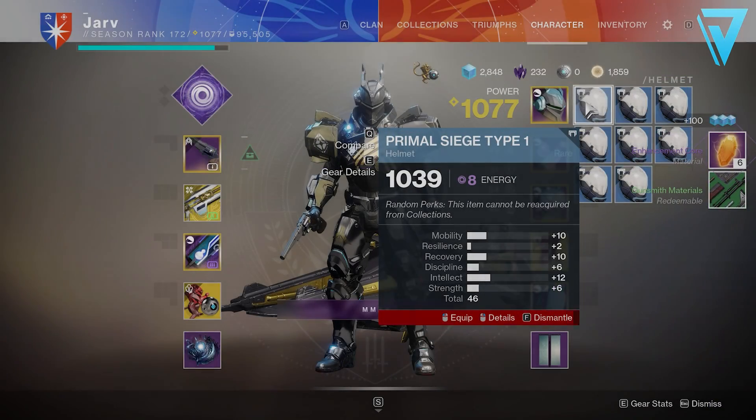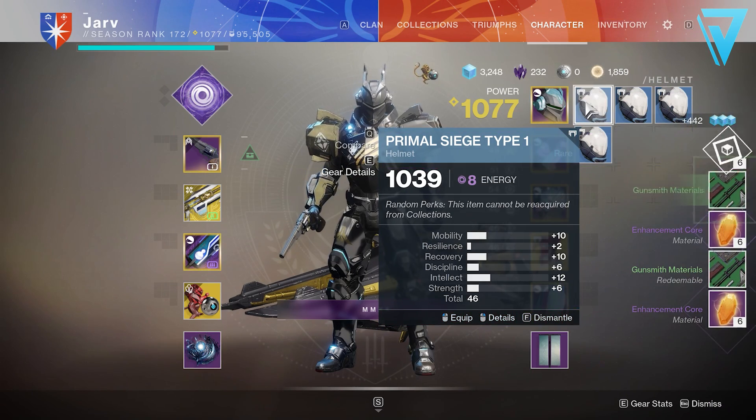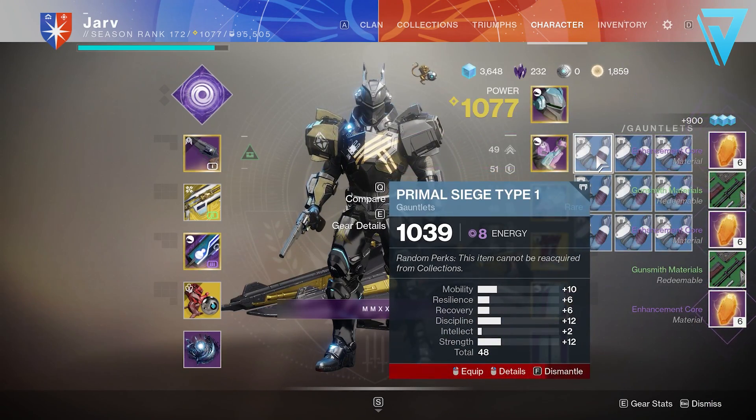What is up guys, Jarv here back today jumping into Destiny 2. In today's video we're taking a look at an insane way that allows you to double your enhancement cores. If you've been farming out this week's Grandmaster Ordeal and have completely filled out your inventory of Ascendant Shards and Enhancement Prisms, then I'm going to show you exactly how you can also maximise your enhancement cores.